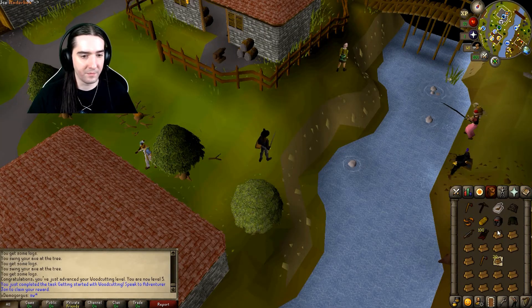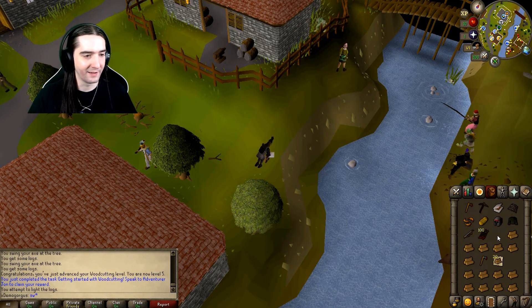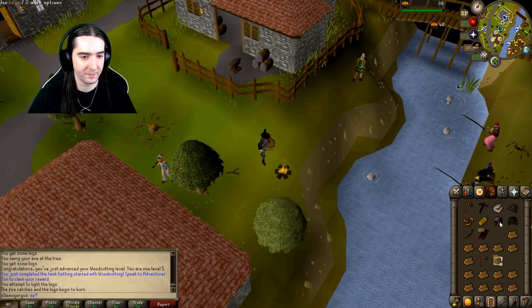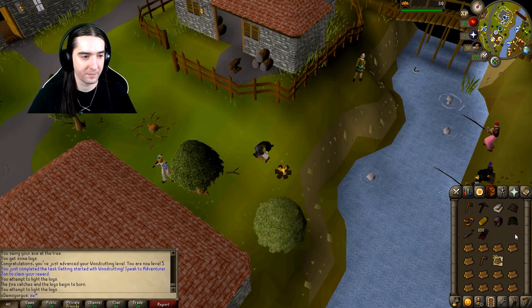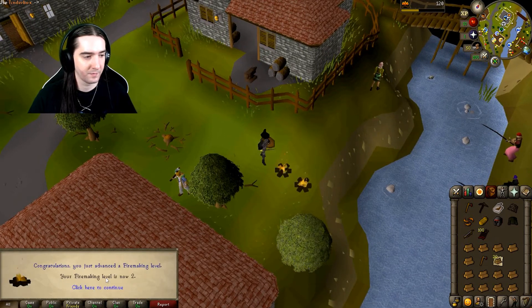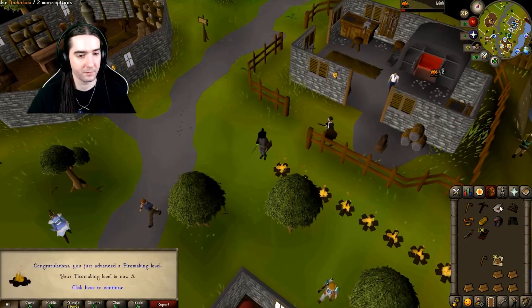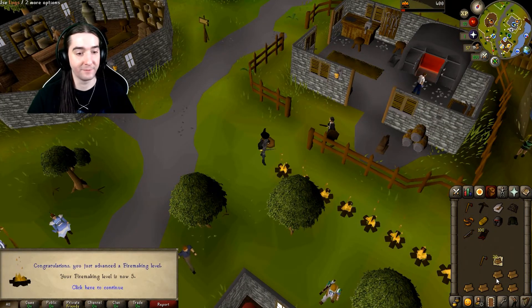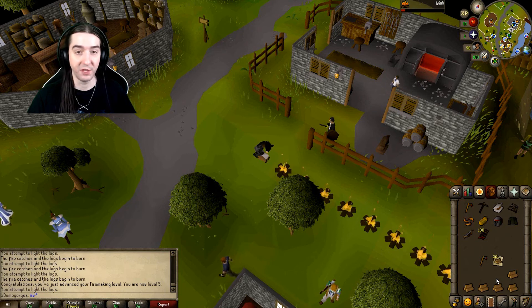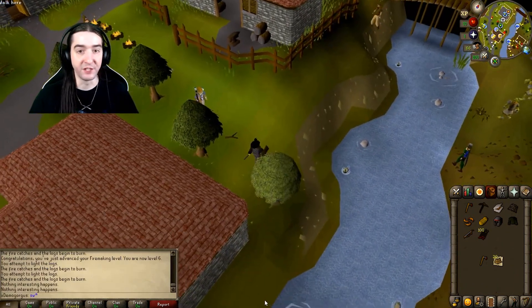I might as well burn all these logs and get Firemaking leveled up too. Firemaking level 2. We could try to get that to level 5. Level 5 — still got plenty more, might as well keep burning them. Level 6! We got level 6 Firemaking. Let's get our Fishing up to level 5. Let's go south of Lumbridge.